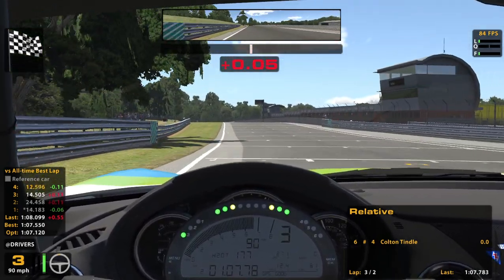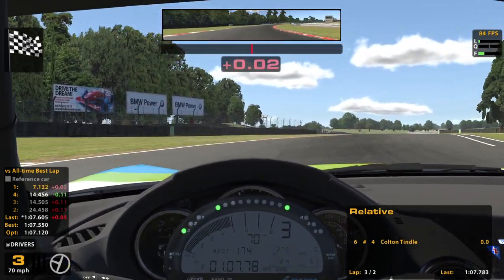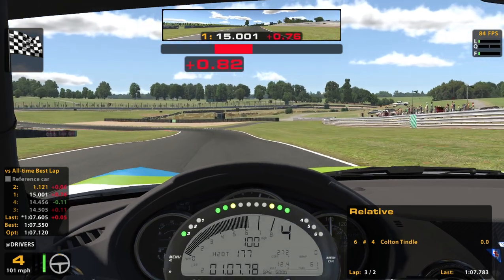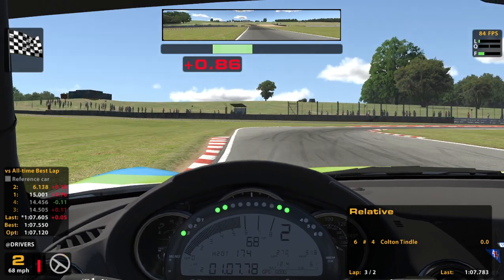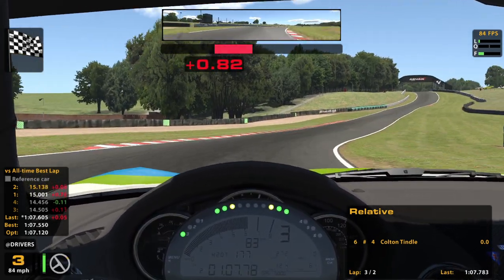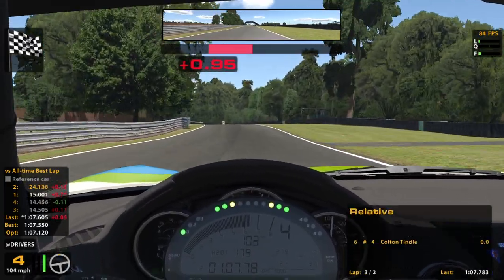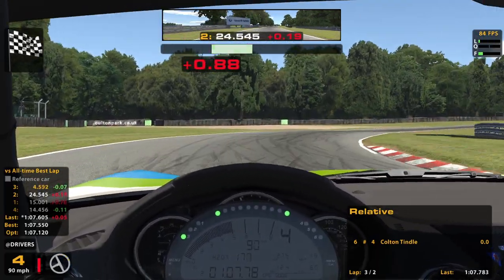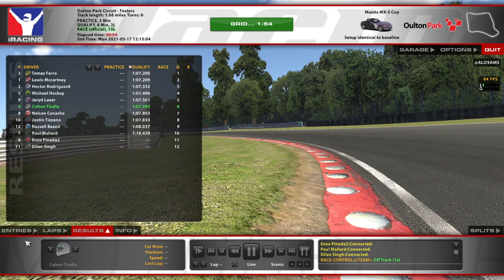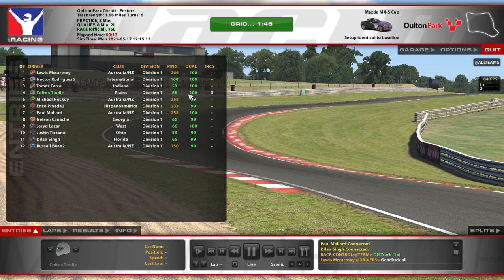Hey, that was a pretty good lap — less than a tenth off our all-time best. That last one was a 1:07.6. So that's where I was always going to qualify apparently. You can really push that corner there — good to know. It's going to be interesting to see where the good passing opportunities are. Lots of Australians in here — trying to give a little extra room knowing there are some higher pings around us, but not too bad.